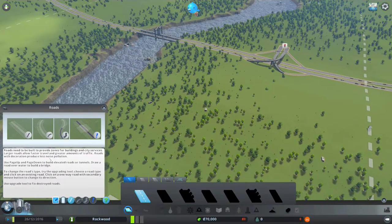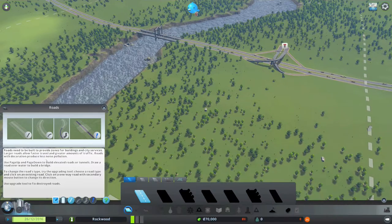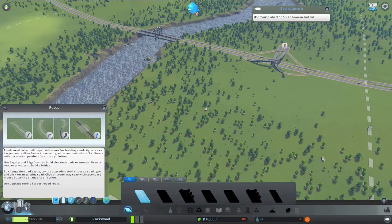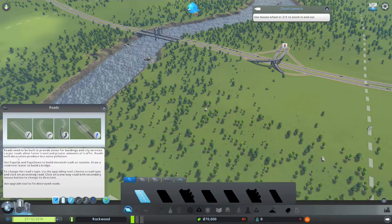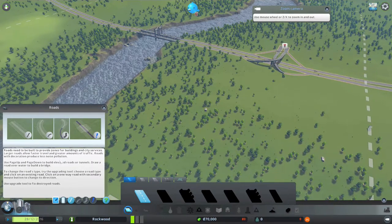Roads with decoration produce less noise pollution. If you've got a lot of trees next to your roads it will sort of block noise pollution, if I understand correctly. Roads need to be built to provide zones for buildings and city services; larger roads allow faster travel and greater amounts of traffic.